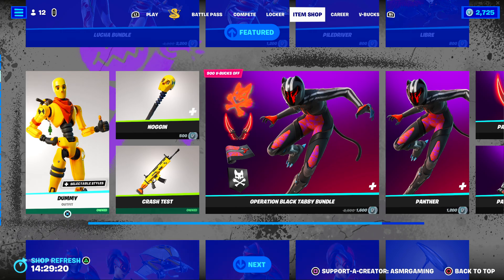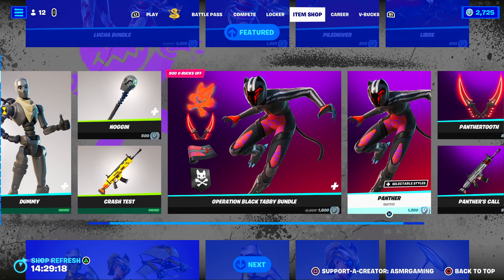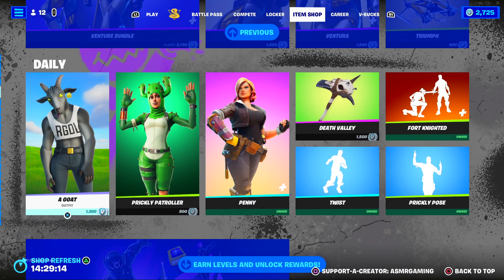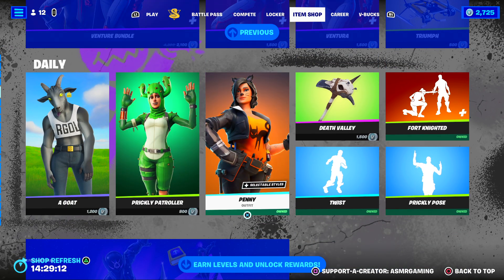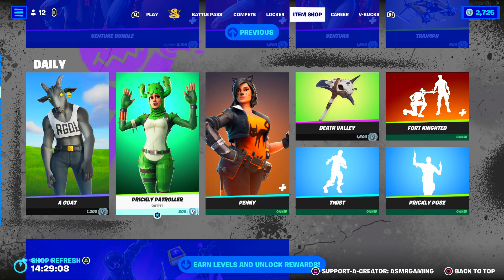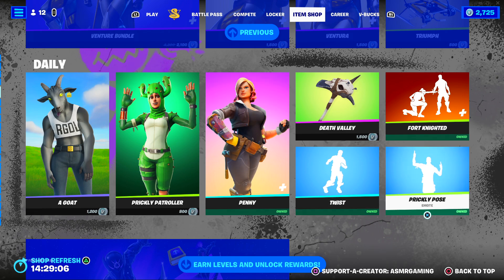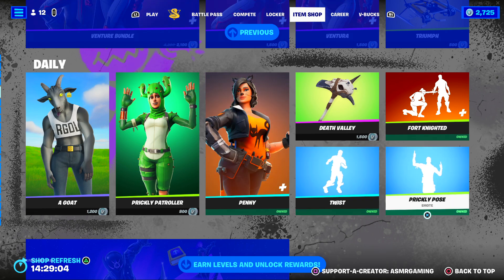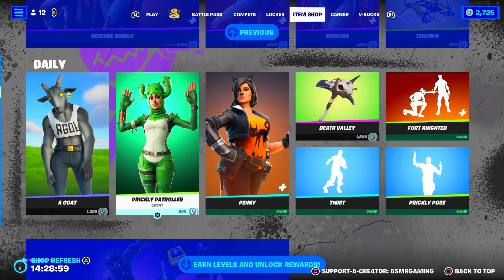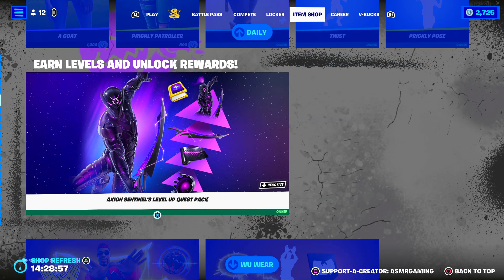Panther is back, Venturian and Ventura. Oh, Prickly Patroller and Penny — both back. These are more uncommon to see on the Item Shop, so nice that these are back. And we got some emotes including Prickly Pose, which is an emote that kind of goes with this skin here — that's perfect.